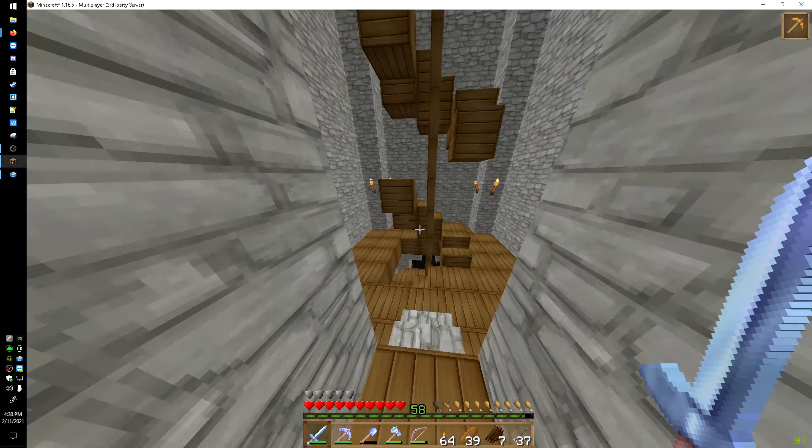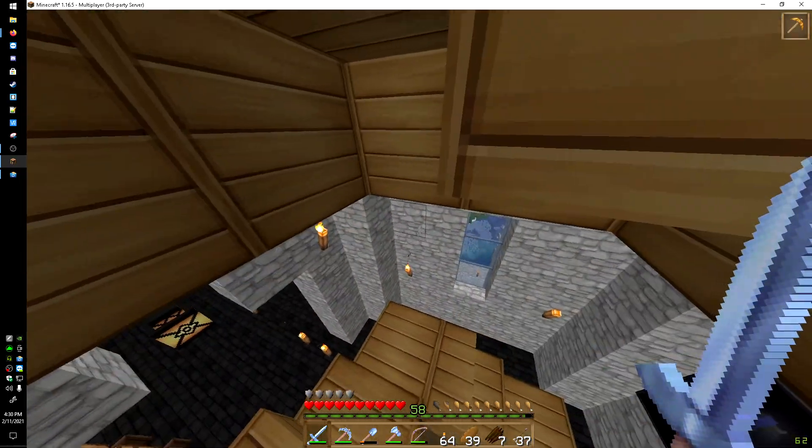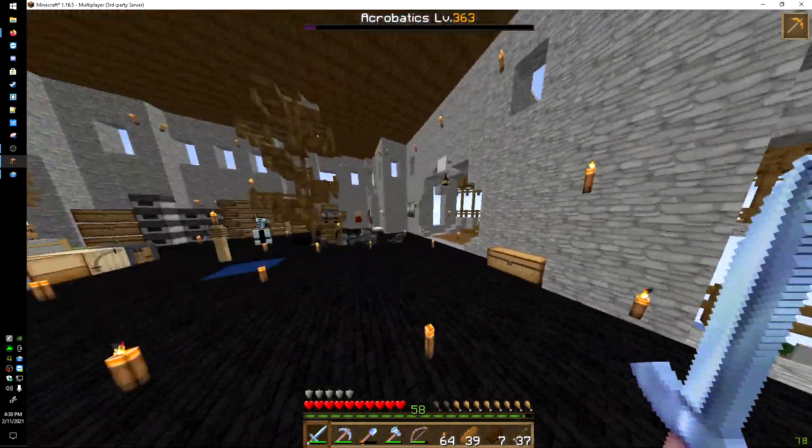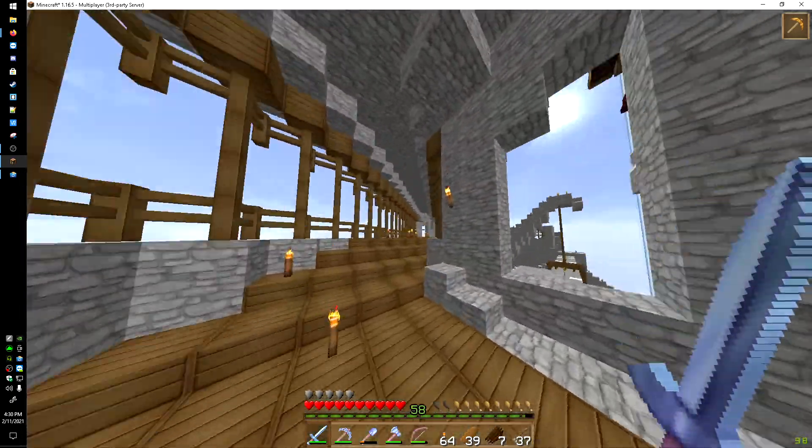We'll head up here and take a look at the enchantment table — that's something I always like to look at, and it looks really nice. It just looks so clean. There's some blue stained glass, and the cobblestone actually looks really, really nice in this resource pack.